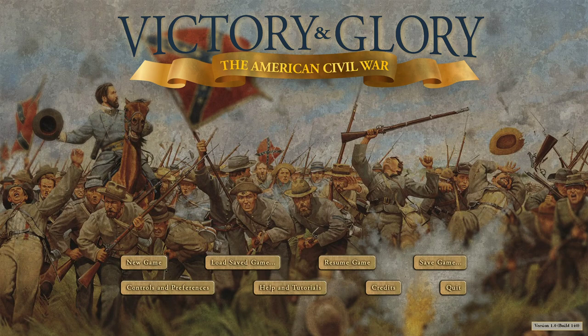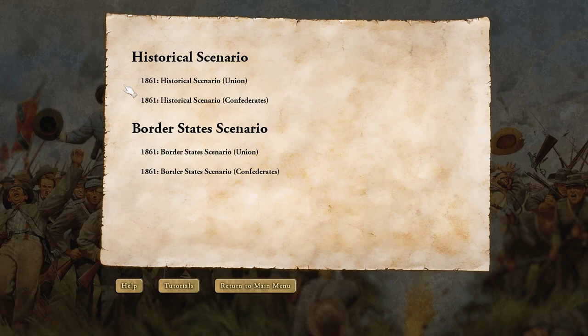This game, I'm not sure how good the replay value is going to be because it's a very limited kind of scenario. There's only two sides — it's not like the Napoleonic Wars when you have so many countries. It basically has four starting points: 1861 as the Union, 1861 as the Confederates, 1861 as the Union with border states aligned with you, and 1861 as the Confederates with the border states aligned with the Confederates.